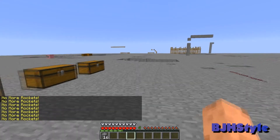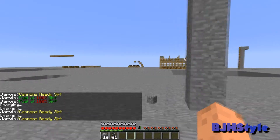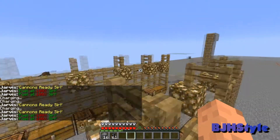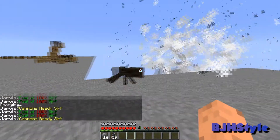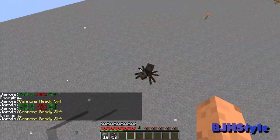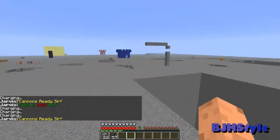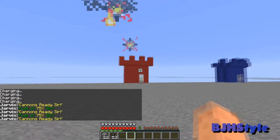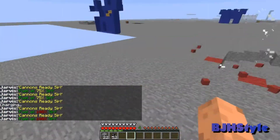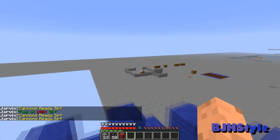If you press B it says no more rockets, so that means you can fire rockets! Let's get some rockets and press B. Yeah, boom boom — let's kill something! It's awesome just to destroy stuff. It's pretty powerful on wool, a bit less powerful on stone, so that's roughly equal. Really awesome to play with.